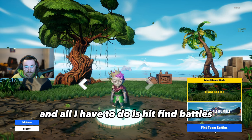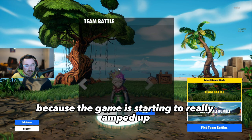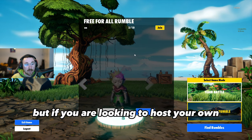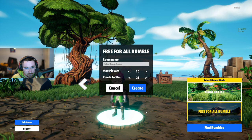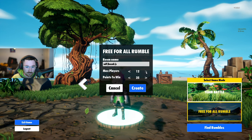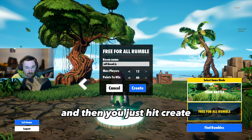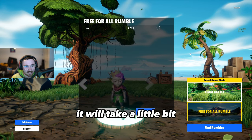To enter, you can do a Team Battle or Free For All and just hit Find Battles. Sometimes there aren't any available as the game is ramping up, so you can hit Host instead. There's one available here — just hit Join. If you want to host your own, go to Host, create whatever name you want, set how many players you want — max is 12 right now — and how many points needed to win, say 40, then hit Create and it puts you in your own room.